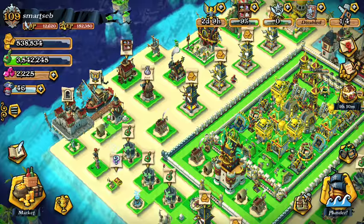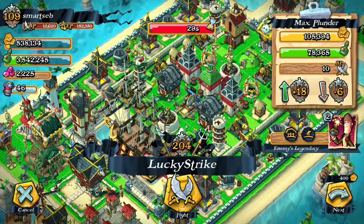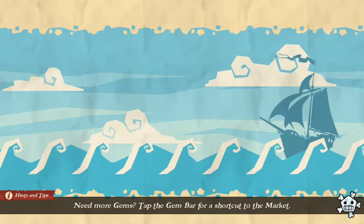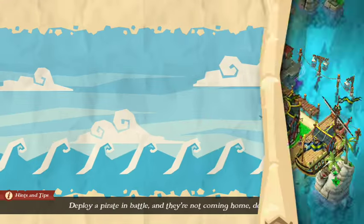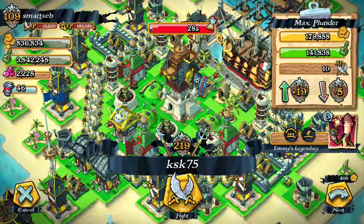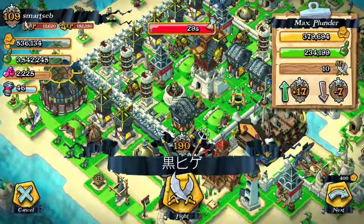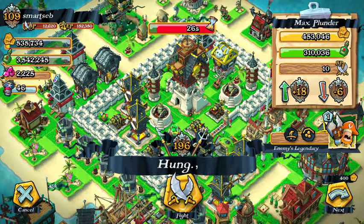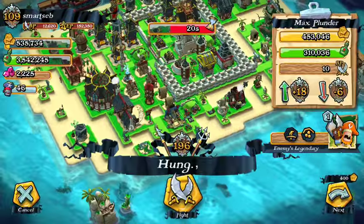For now, let's raid and try to use Annabel. I wonder if I can only use one legendary pirate at a time. We'll see — I'll try to find some good loot. Okay, let's say this one is decent enough; we're gonna raid this one.